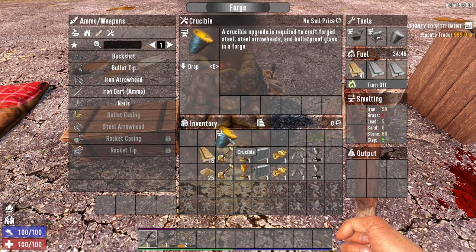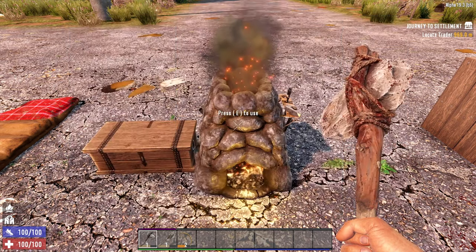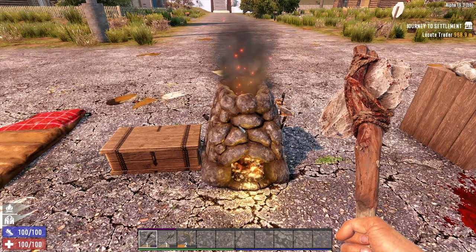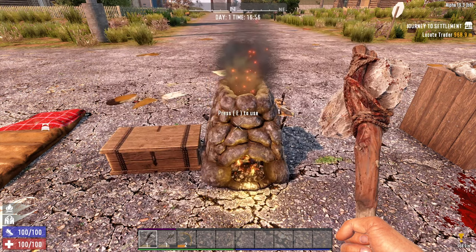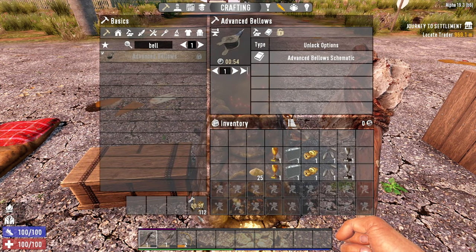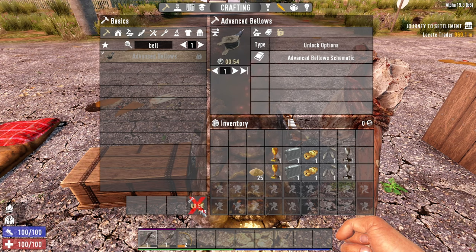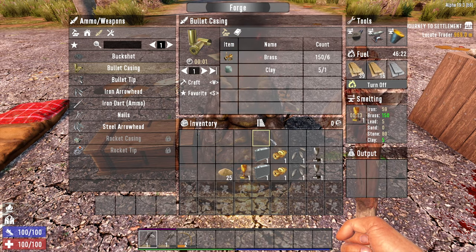The crucible is much more of a mid-to-end game item — I've played games up to day 50 where I still haven't found one, so they're quite hard to come by. Also worth noting: you get more from an item if you smelt it directly in the forge. Take this candlestick — if I scrap it I get 112 brass, but if I put it in the forge it smelts down to 150 brass. So you're obviously getting more brass by smelting it in the forge rather than scrapping it. The same goes for brass trophies, radiators, and so on.